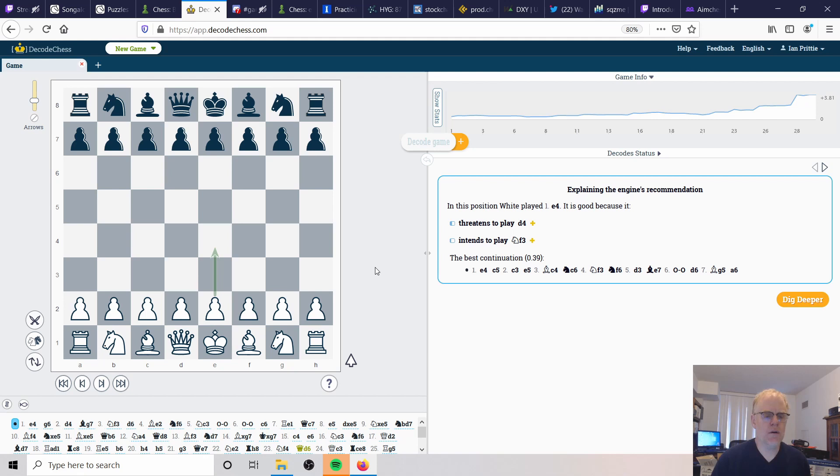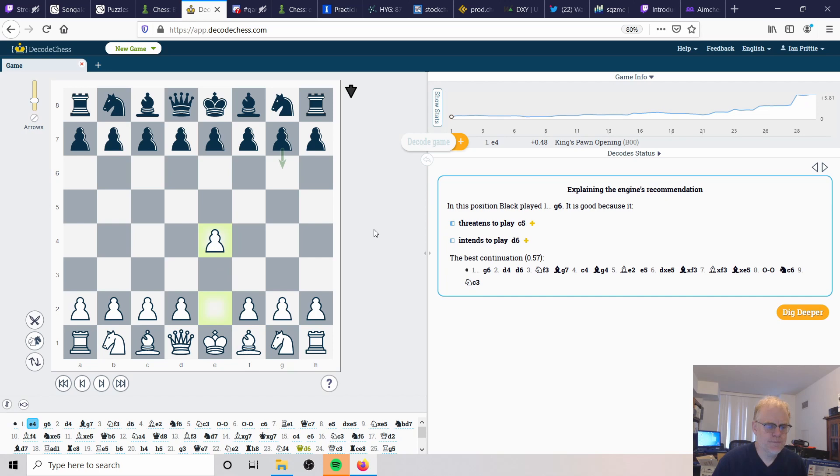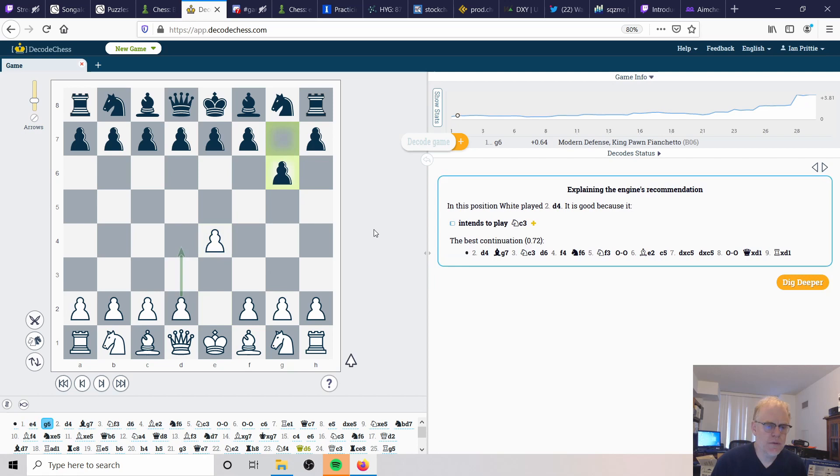Tori plays against the Dutch player Cornelius van Wigerden. Tori opens with e4, and van Wigerden decides to go into a sort of Modern Defense - a hypermodern approach - intending to fianchetto the bishop to g7.